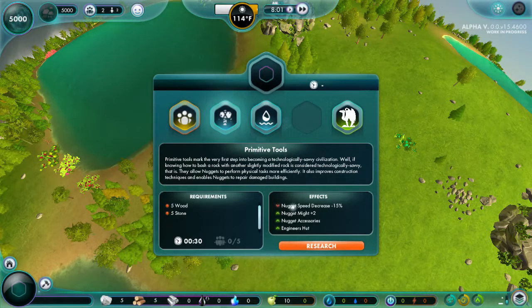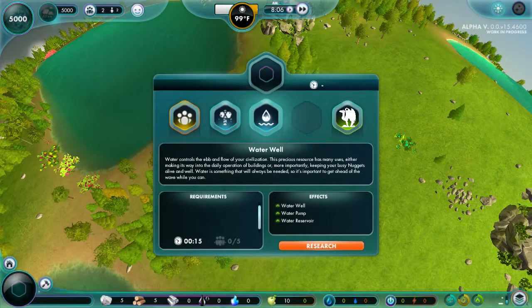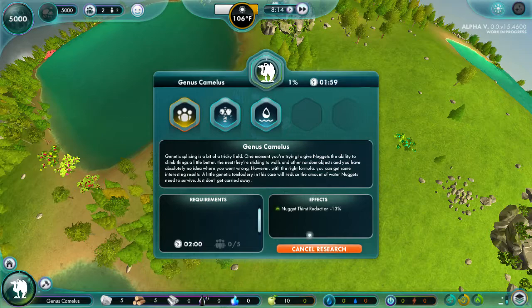Primitive Tools - look at that. Their speed will decrease but they get stronger. They get accessories, or their accessories are better, and you can have an Engineer's Hut that gets better. And then there's the water well - that allows you to build a water well. Genus Camelus - Nugget Thirst Reduction. Nice. This doesn't even have any requirements, and it only takes two minutes. Let's do that.